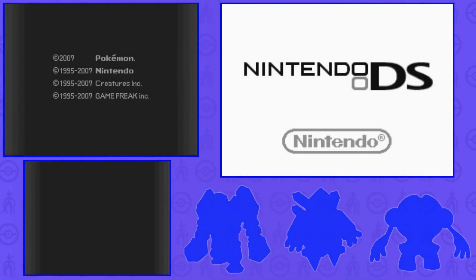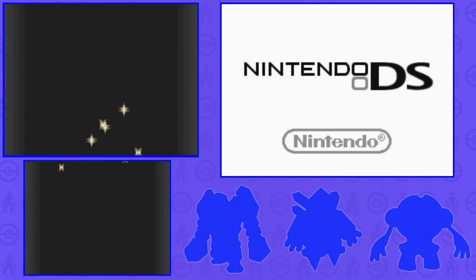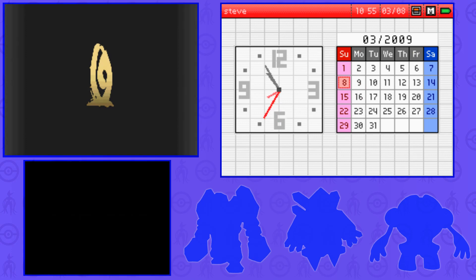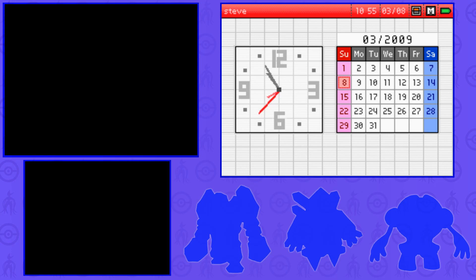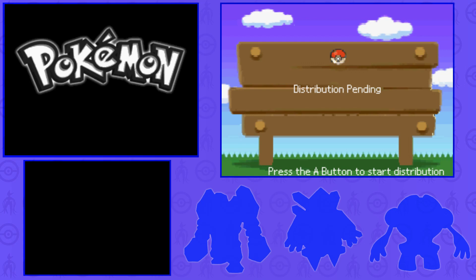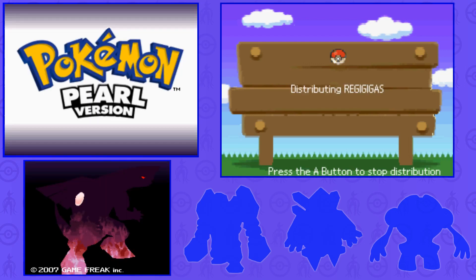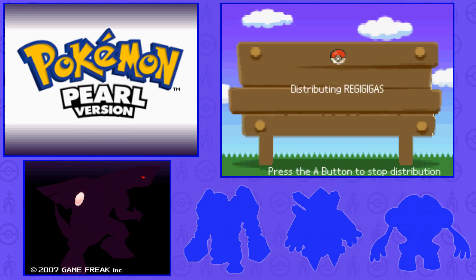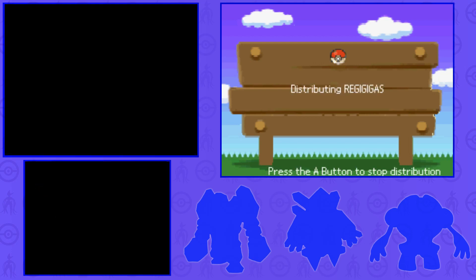Hey guys, Sonic's here and welcome to a brand new hunt. I'm currently at my DS intro screen because I want to show you another one of these distribution cartridges that I've collected. Today I will be looking at the Regigigas distribution cartridge for the 2009 Toys R Us event. I'll fire up the DS here and start distributing whilst I go into more detail about this event. As you can see it says distribution pending, and I will be hunting for the Regitrio starting with Regirock in Platinum version.